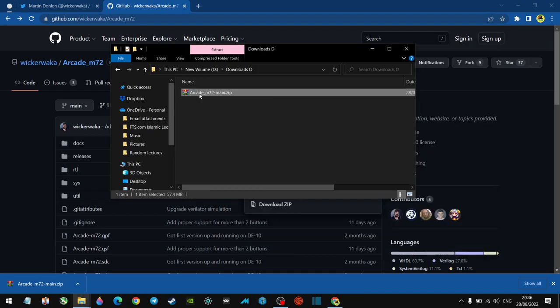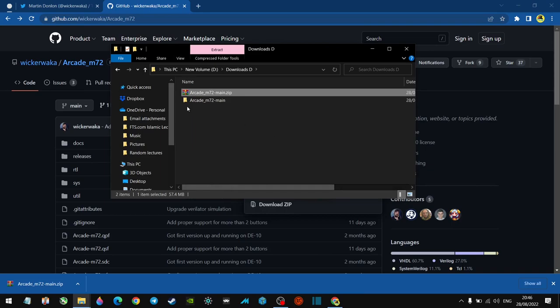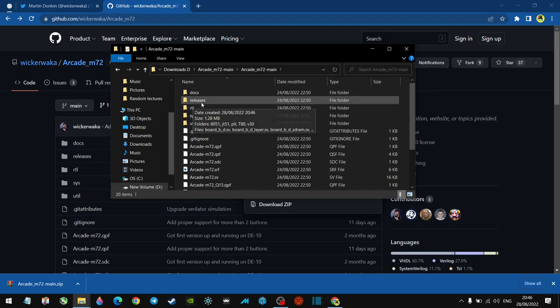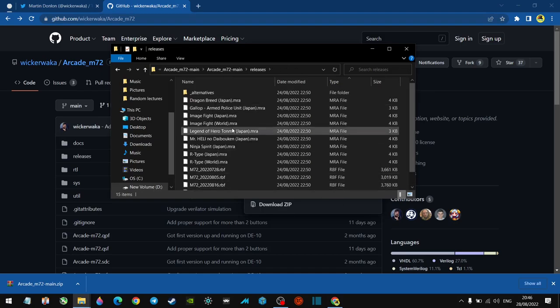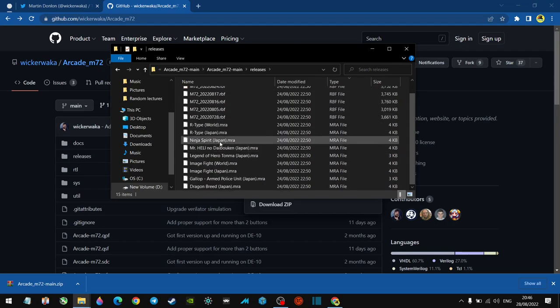What we want to do is extract the files. Let's look at our newly extracted folder. What we're looking for in here is Releases. The way I've done it — and there are different ways — the easiest I found is to arrange by type. What we want to do is pick all the MRA files. I've only done the main modes, not the alternative ones.